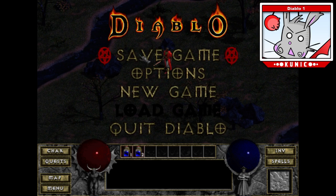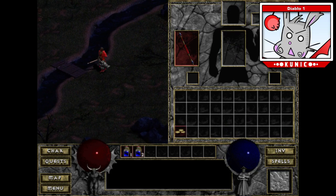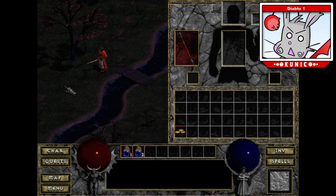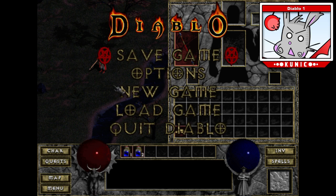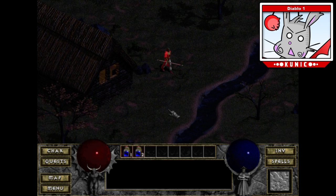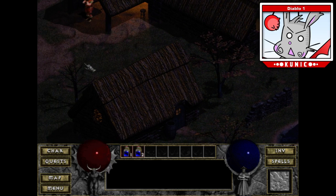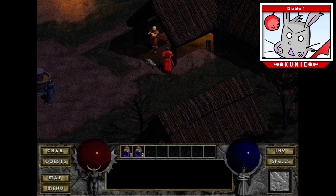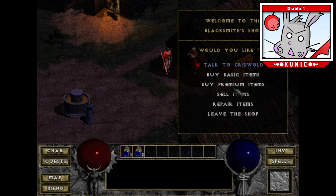I'm going to save my game and run back to town. They don't give you any armor — just 100 gold. Your gold is actually stored right here. You can drop it on the ground, and when you die, I believe your entire inventory drops on the ground as well, just like in Diablo 2. I'm going to buy a helmet and chestpiece from Griswold. He has basic and premium items.